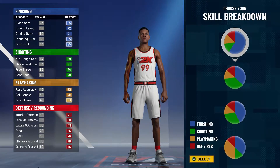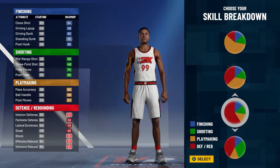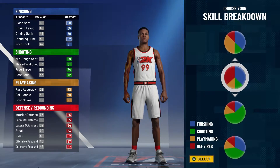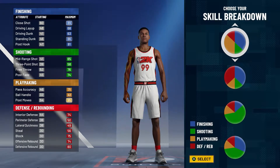Most centers will go for the finishing pie chart, or maybe shooting and finishing, or the pure defensive pie chart, or the defense and finishing pie chart. But we are actually going to go with the playmaking and finishing pie chart.